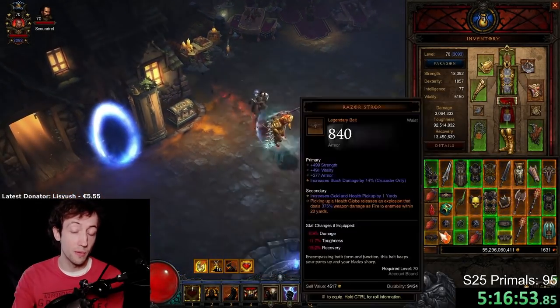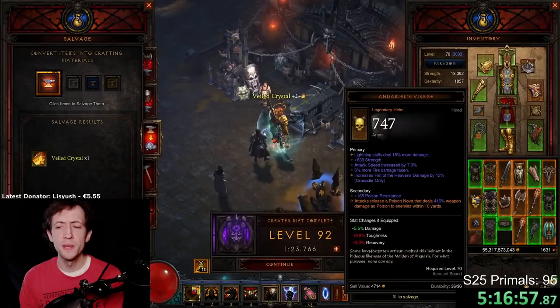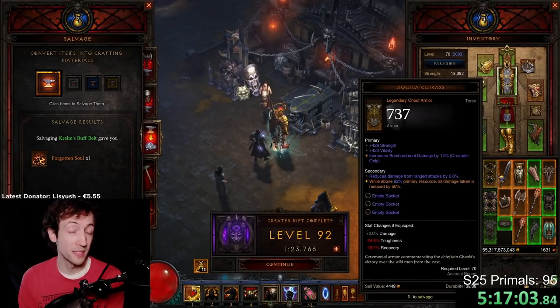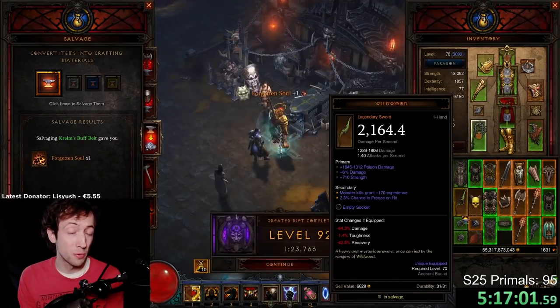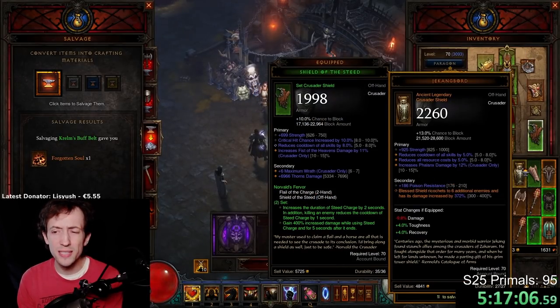This is further amplified by the fact that you can find ancient versions of items, so you have even more loot to sort out, and essentially almost everything you find is absolutely trash very quickly when you start playing. This has become such a problem in Diablo 3 because of the basically infinite power creep you see season after season.